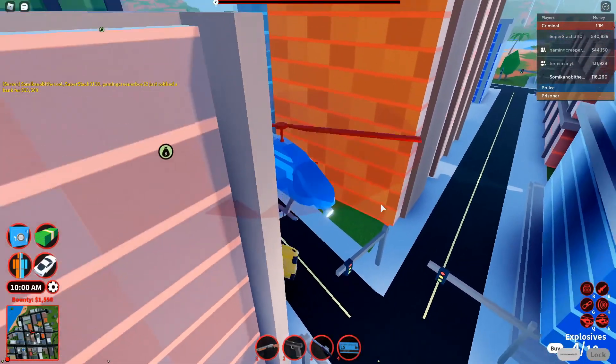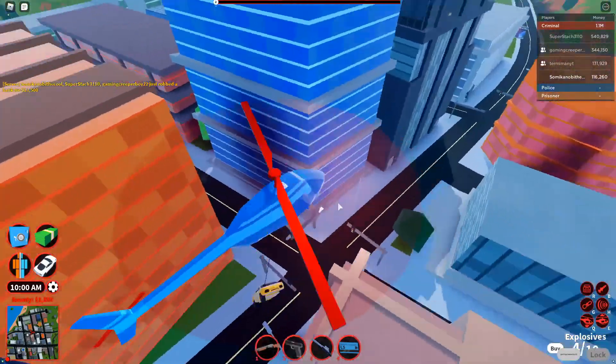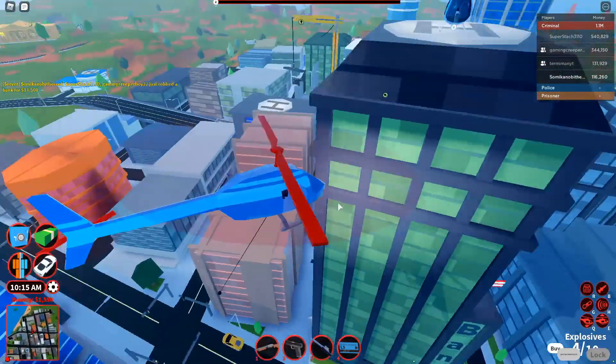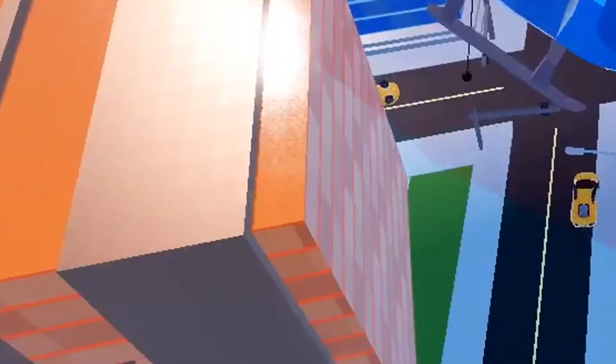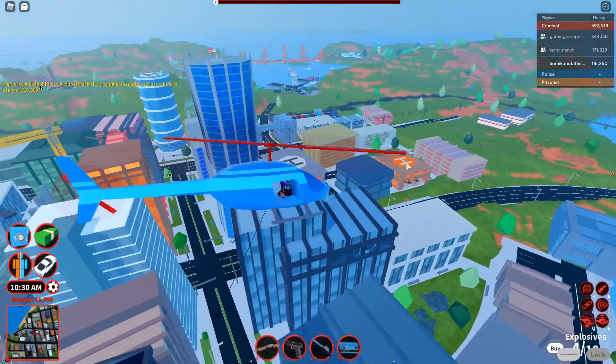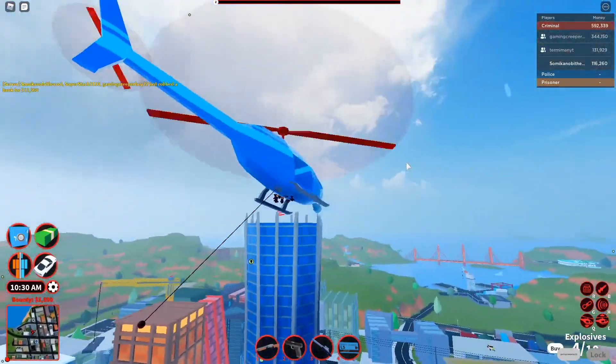So let's just pick up the Lambo — swing, swing, swing. Yeah! Oh, it fell. Well, bye Lambo. We're gonna go around the cargo ship now. What's that car doing in midair? That's really weird.